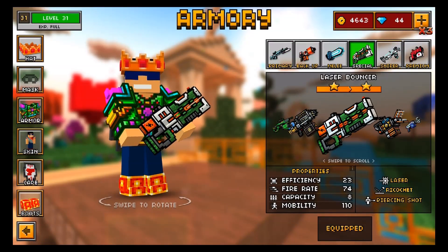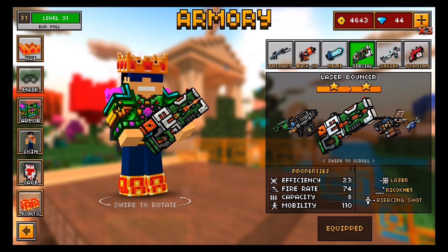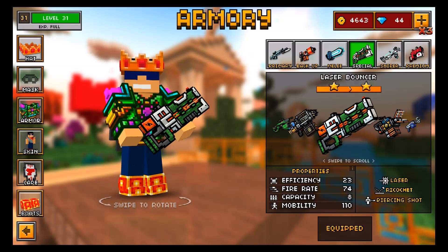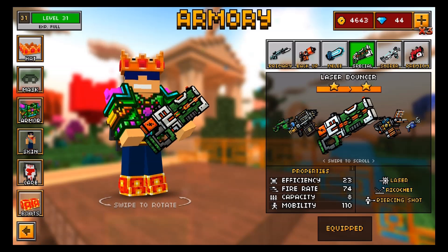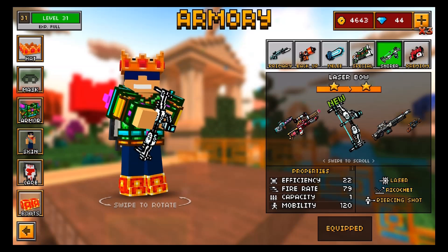Going into the shop menu and looking at the stats, we can see that the Laser Bouncer has a 23 efficiency, a 74 firing rate, an 8 capacity, and 110 mobility. It also has three special abilities: the laser ability, the ricocheting ability, and the piercing shot ability. The piercing shot ability means this weapon can take out multiple enemies with one single shot — the laser travels directly through the enemy and hits whoever is behind them.